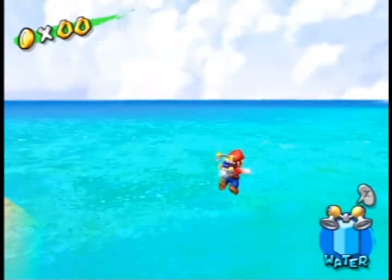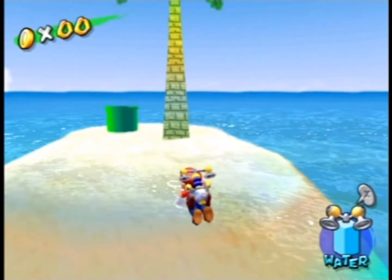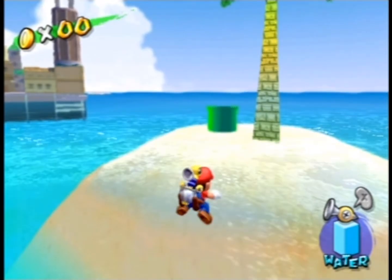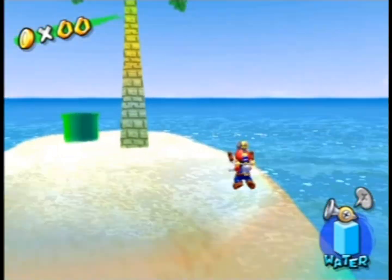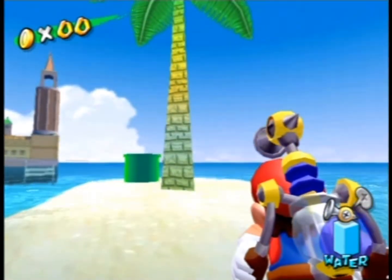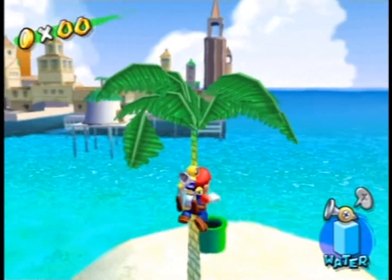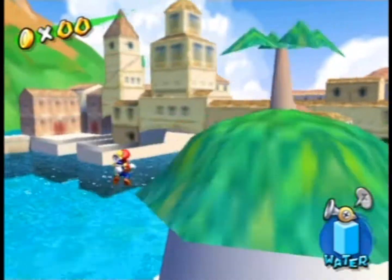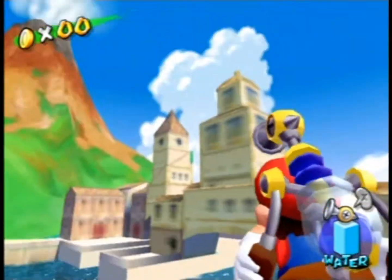That pipe is the one leading to the secret slide, and it's normally located on the other island. Also, there is a palm tree here that looks like an actual palm tree, but it's actually just a 2D model — and you can't notice that when you're in the actual Rico Harbor level. Overall this low-res version of Delfino Plaza is pretty well made, despite those inconsistencies.